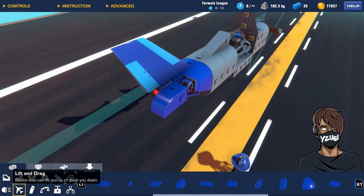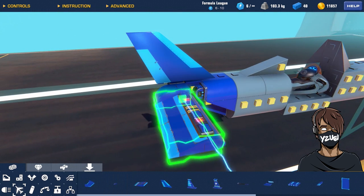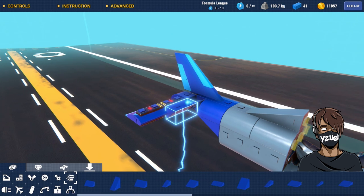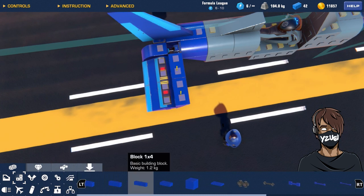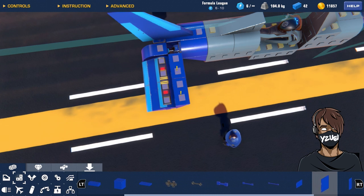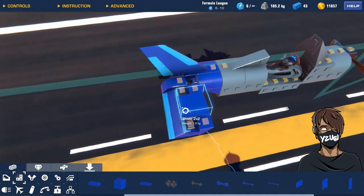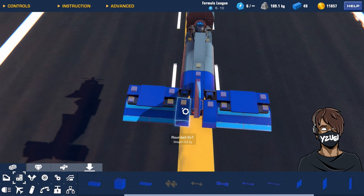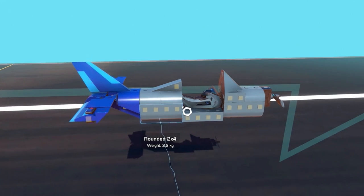Find the 2x1 rounded piece and place that block. Then go into lift and drag — this is where we add our first modular wing, which is the small modular wing. Place it here, then grab a 1x2 wedge, flip it upside down and place it. To fix unconnected blocks, go into blocks and find a 2x2 shield piece and place it in the middle — you should have your first tail wing. Copy and paste everything to the other side, then configure the hinges.